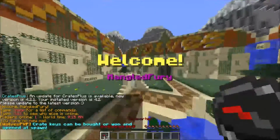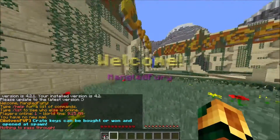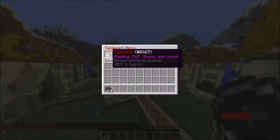Yeah, the hub's pretty useless right now. There's nothing really to do apart from go to factions. But there's going to be other game modes like kit PvP and stuff, depending on how many people are on the server — that depends on what game modes I'm going to add. But basically this is the hub. Let's go to factions.